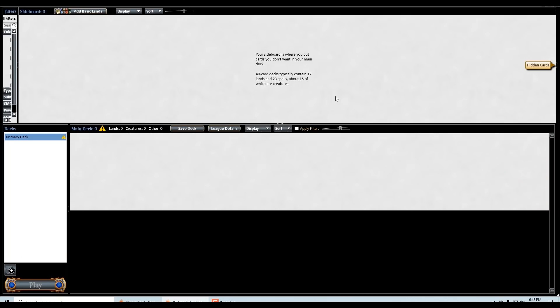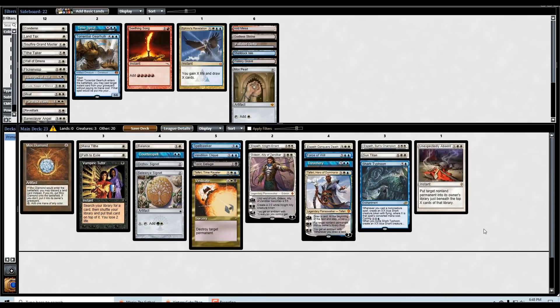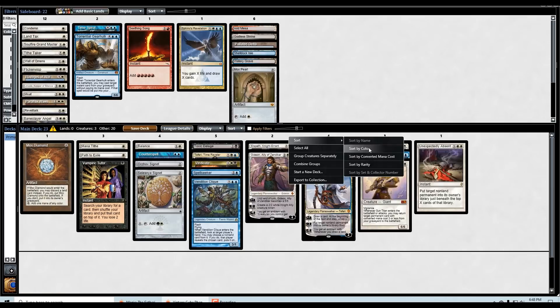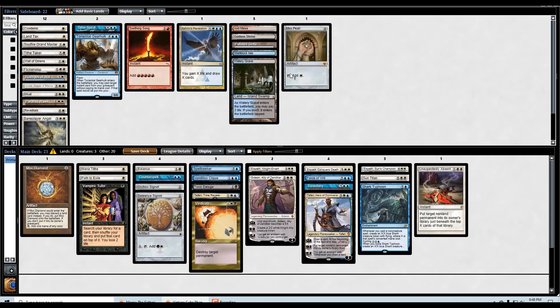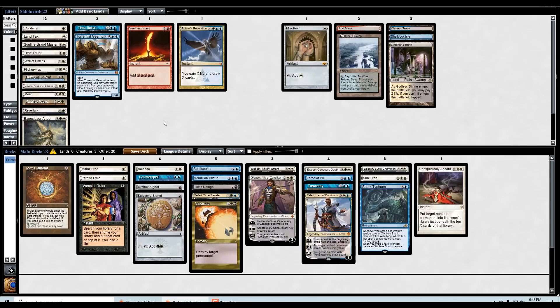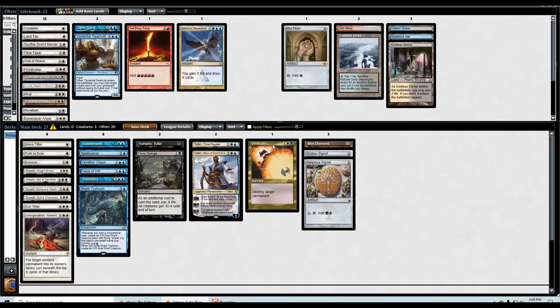The real issue is probably going to be decks that are more controlling — we have some good elements versus them but not as many counters, for example. We do get all of these lands, which is nice. A lot of potential playables, but I think I'm going to keep the core like this and then run 16 land plus the Mox. Looks good to me.